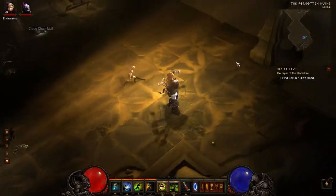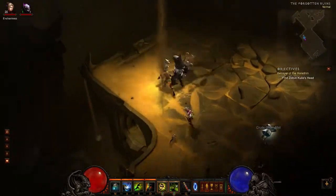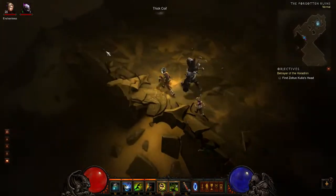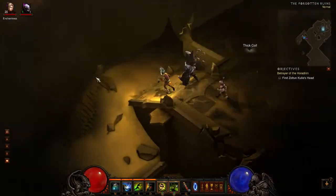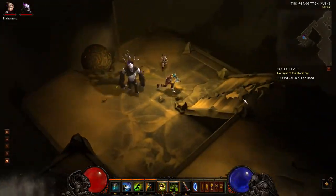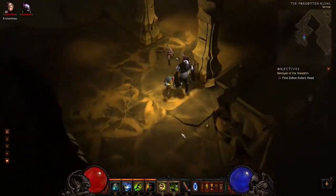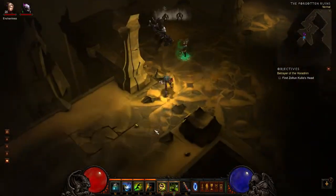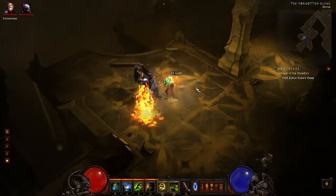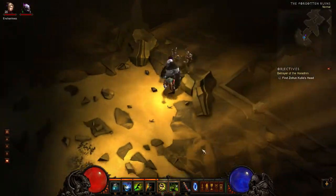We need the Black Soul Stone, and we know that Belial fears it, so it's obvious it has some sort of power against them — which we need because we need all we can get against them. They're the highest of the lords of hell, they are demons and worse, call them what you like — they're really bad guys and really powerful, and we need all the help we can get if we are to defeat them.